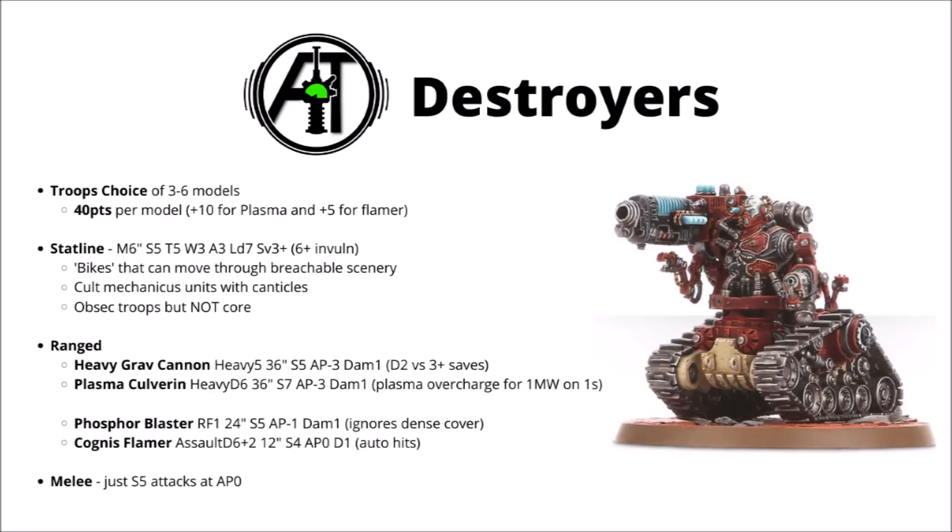Next we have the Cataphron Destroyers. A lot of similarities with the Breachers. They've gone down a bit in points: 40 points per model with Heavy Grav Cannon and Phosphor Blaster, plus 10 points for the Plasma Culverin, and plus 5 points for the Cognis Flamer. They have essentially the same stat line, still hitting on 4s just like the Breachers, but they're a little bit more lightly armoured — they have a 3+ save rather than a 2+.